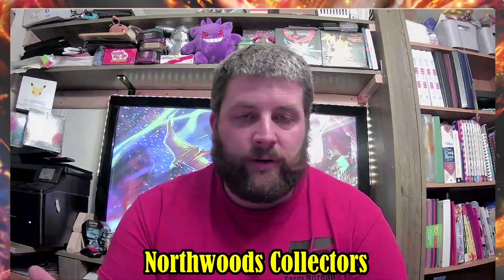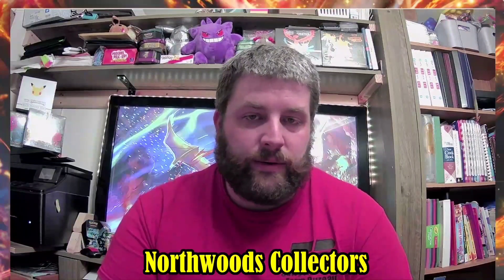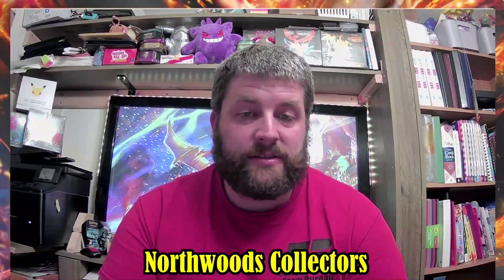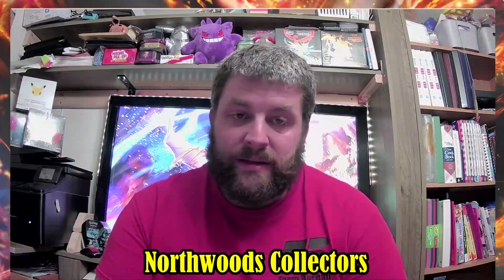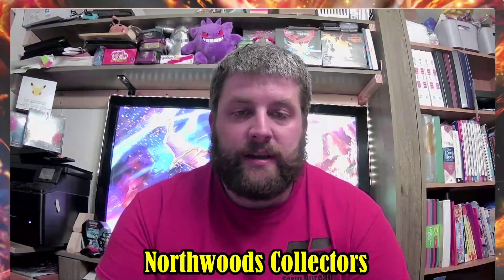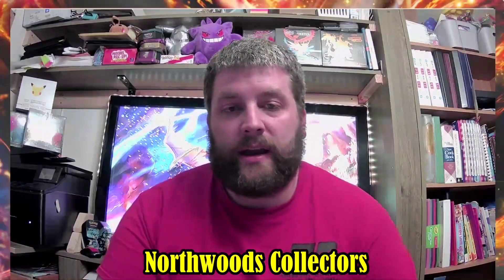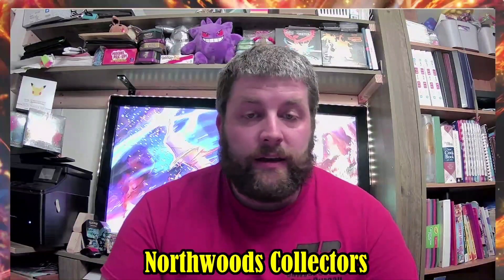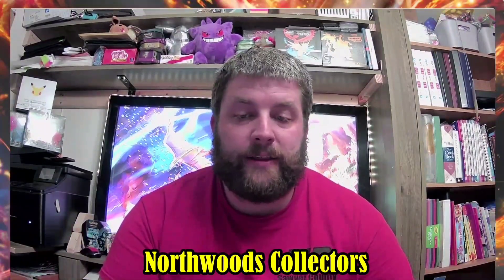Break them down like Evolving Skies — in Japan you had Eevee Heroes, you had Towering Perfection, and you had Blue Sky. There are three sets in Evolving Skies in Japan, and they still cut 60 cards out of it to keep it down. Why not bring all three of those sets to the English version? Then if I'm an Eevee fan, I can go for Eevee. If you're a Rayquaza fan, you can go for Blue Sky. Tournament players can specify on those sets.